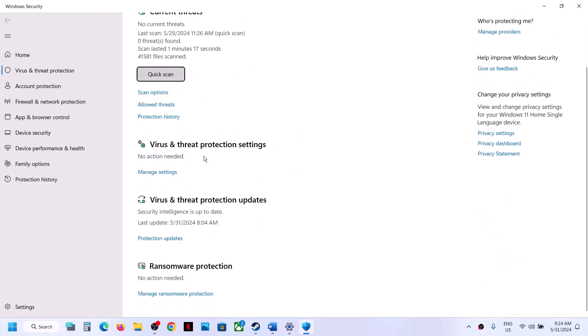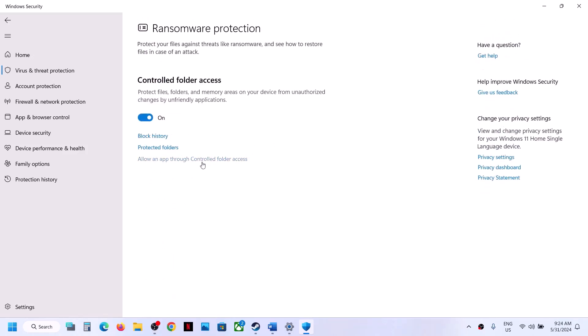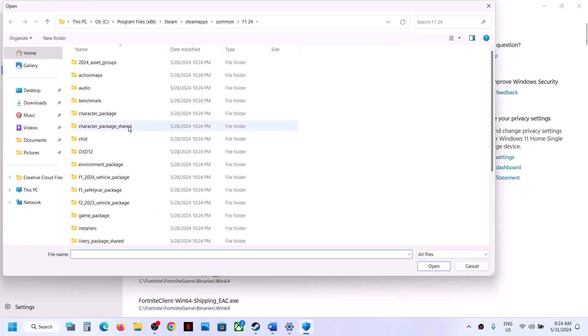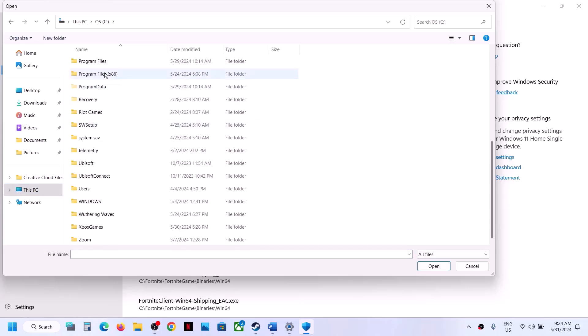Scroll down and you will see Manage Ransomware Protection — click on it. Click on Allow an App Through Controlled Folder Access, click Yes to allow, then click Add and then Browse All Apps.